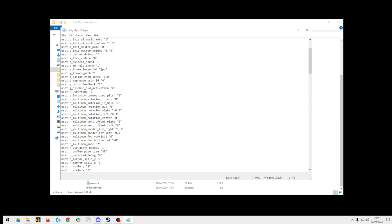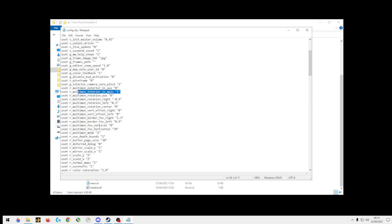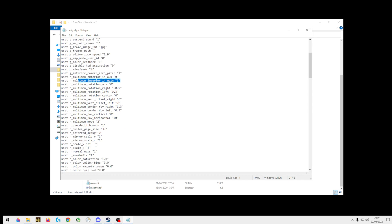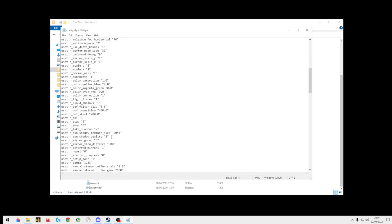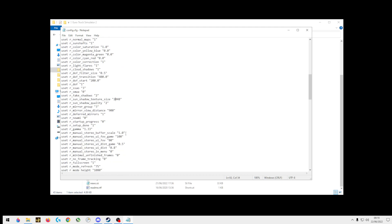Then you want to set rotation right to minus 0.9, rotation left to 0.3, camera pitch to 1, and put the interior to main 1. That's all you need to do.